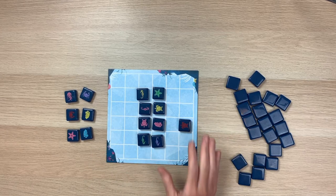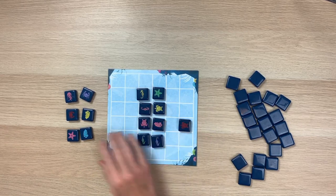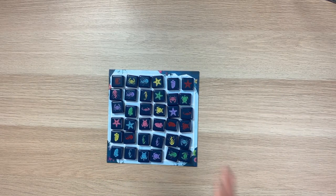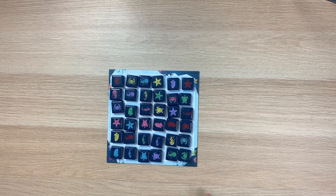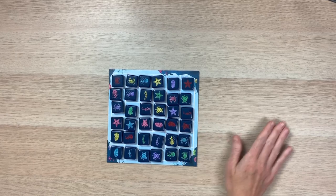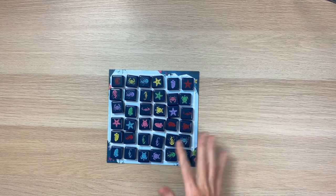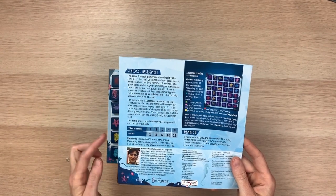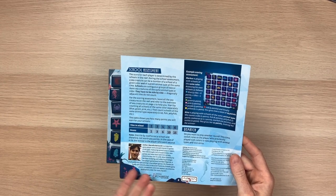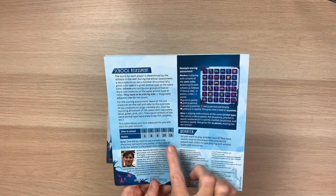Gameplay continues using those three steps until all 36 tiles are on the reef. When all 36 tiles are on the reef, it'll look something like this, and this initiates the end of game scoring - which in the game they call the school assessment. I think the best way to score is to go animal by animal and color by color because it's easy to miss them if you're not methodical about it. If you have a school with at least two animals, you'll get one point, all the way up to a grouping of six - which is really difficult to do - where you would get 15.